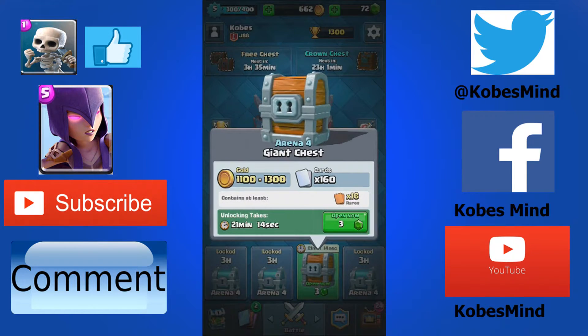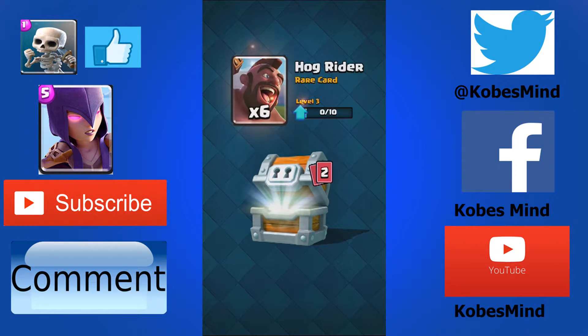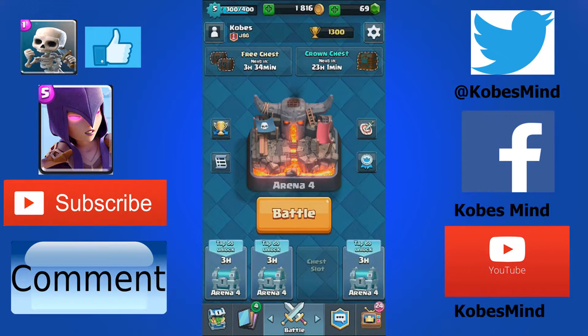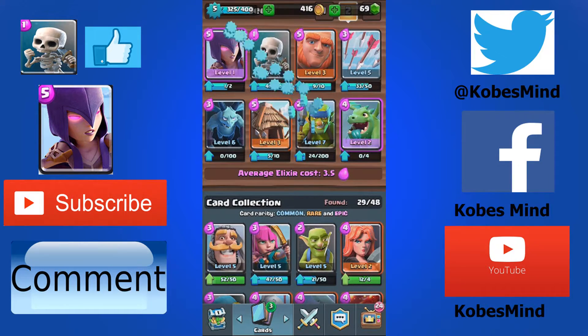Now time for the giant chest. You get 160 cards with 16 rares. Let's see what we get — I've never opened one of these. 1,154 gold. Hog rider times 6 — it's good, but still. Valkyrie — I did not want. And spear goblins times 144 — level 7, guys. That is awesome.